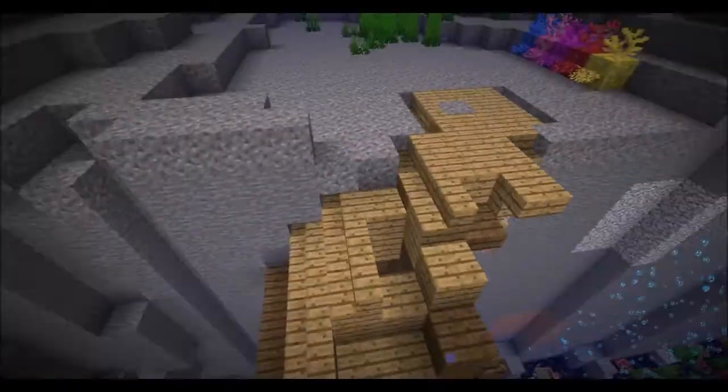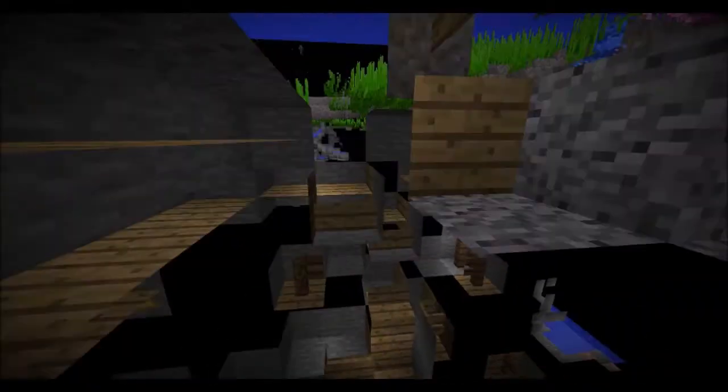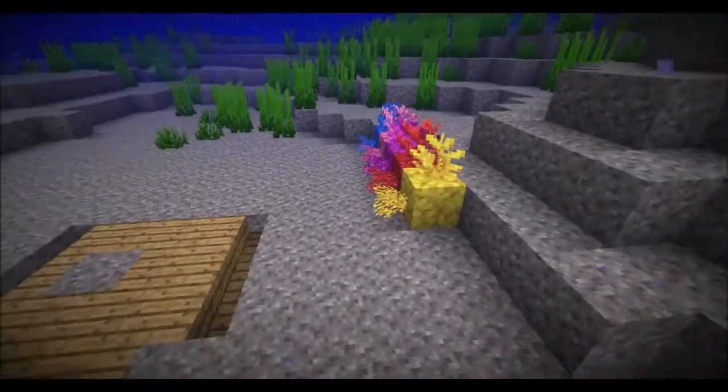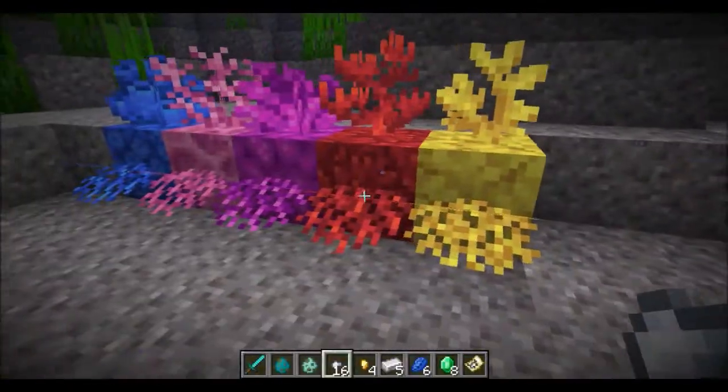This one is mostly destroyed and it's halfway into this mountain here. Also, another feature that has been added — if we get out of spectator — is coral fans.